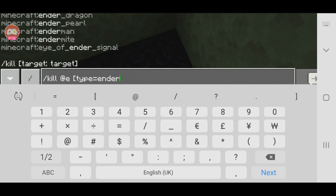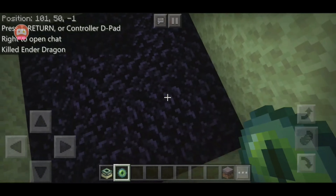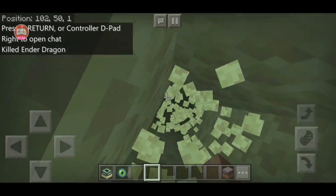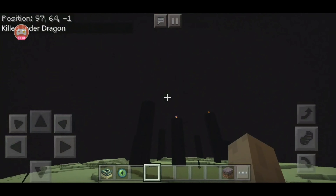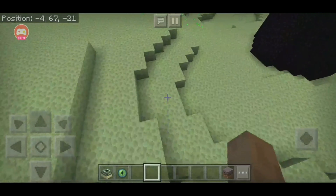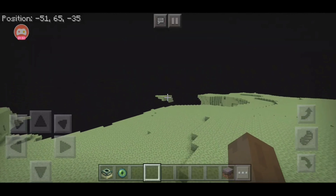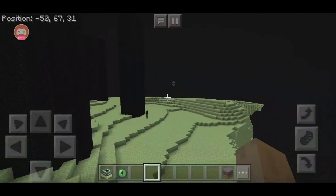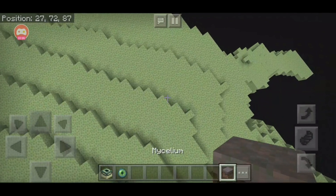We're in. I'm just gonna kill the Ender Dragon very quickly. Obviously you're gonna kill the dragon in survival — but okay, it's killed. Just one simple command, but obviously don't kill the dragon with commands — just use your fists or swords or whatever.